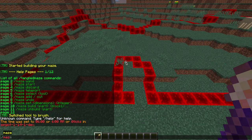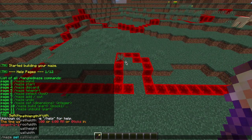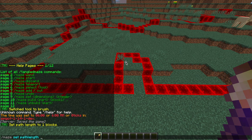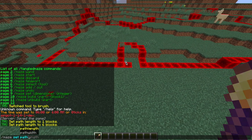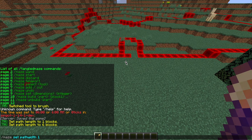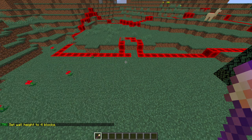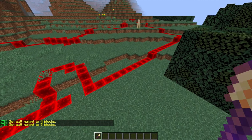Once we've done that we can do /maze set and we can change various different things such as the wall and path lengths and heights. All you need to do is type in whichever one you want and then change how many blocks you want it to be. So maybe set the path length to six blocks, set the path width to one block. We can also change the wall height and width - maybe five blocks high so people can't jump and see over, and the wall width probably just one so they're not too thick.